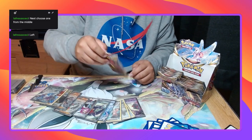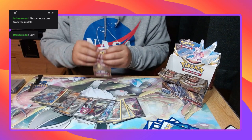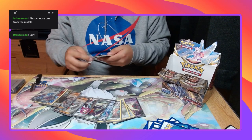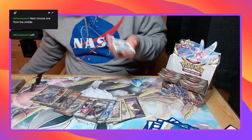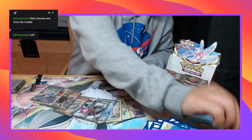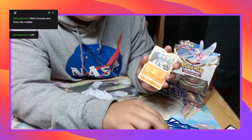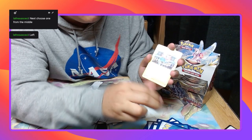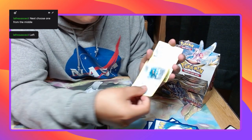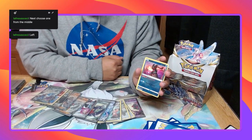It's a holo — wait a minute. Let's go right. Origin Form Palkia. Steel Energy, Cranidos, Piloswine, Rufflet, Ponyta, Chato, Bronzor, Rowlet. Oh! Radiant Greninja. Oh my God. Regirock.